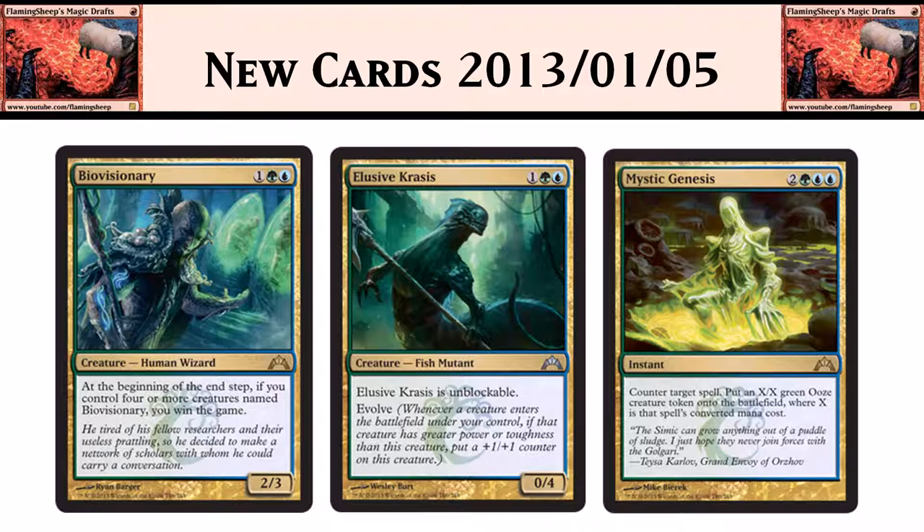Elusive Crassus is 3 mana — 1 green blue — and it's a 0/4 fish mutant. It's unblockable, and it has Evolve: when you play a creature with more power or toughness than this guy, it gets a +1/+1 counter. You play this on turn three, then on turn four play a creature and it's now a 1/5 unblockable. Play a few more creatures and hopefully it becomes 2-3 power unblockable. It's also a wall, so in a controlling strategy you play it early to block, and after you've played a few creatures it becomes an unblockable attacker with a huge toughness. I like it — and it's a fish mutant, which is awesome.